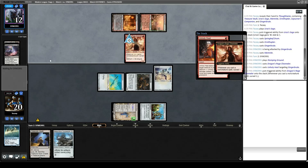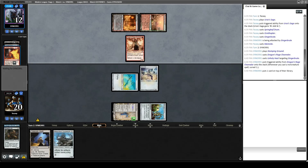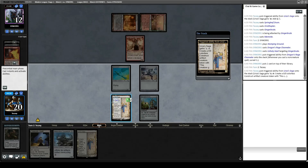Unholy Heat hits Gingerbrute — they don't like the Gingerbread Man. They get to Surveil and keep it on top. One card left in our opponent's hand. We draw another Urza's Saga, which is probably just going to be really strong against them.